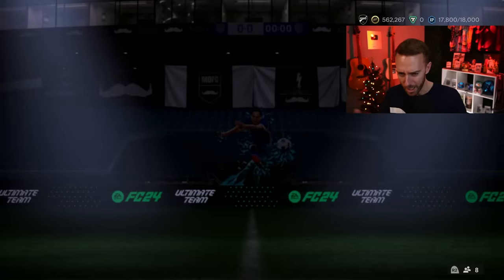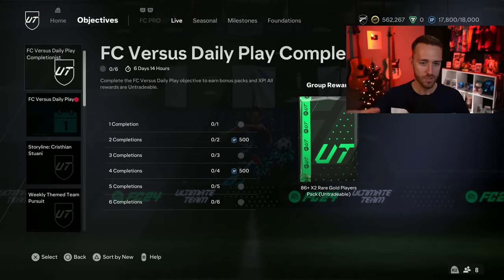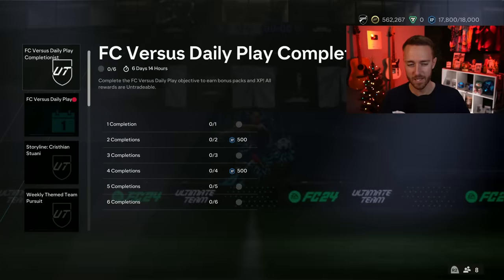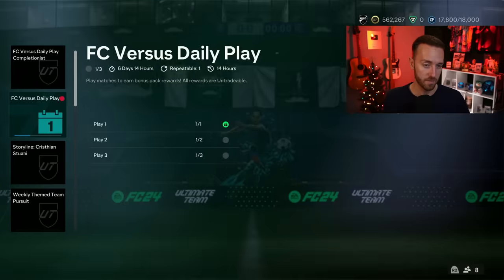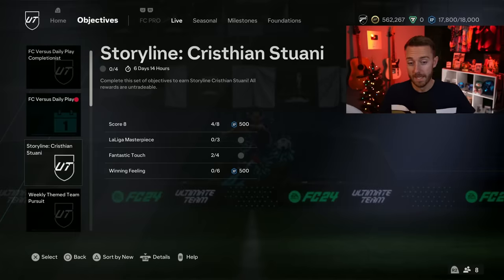We're going to go objectives first and cover all the content dropped yesterday for this new promo. Starting off with the refresh of the versus daily play completionist — it's a W with an 86 times 2 pack. If you're grinding this game, playing a couple Squad Battles games a day doesn't take much time while working on an evolution. You get an 83 times 2 every single day, free fodder, a premium gold pack, and a couple 75-plus picks. I love this — it's just grind the game a bit and get some rewards.